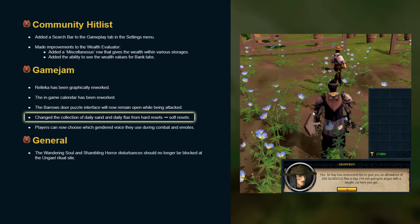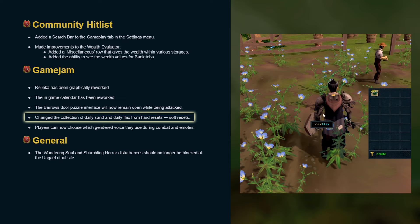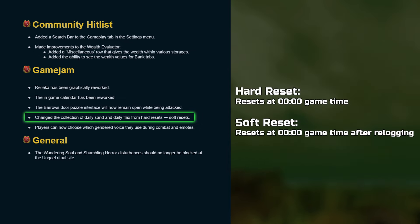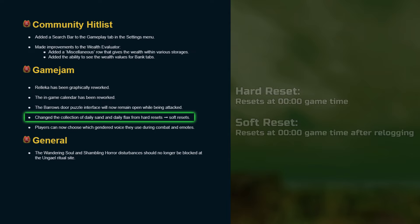The collection of daily sand and daily flax has been changed from a hard reset to a soft reset. Hard reset refers to when a reset like a daily occurs forcefully when the game time hits midnight, whereas a soft reset requires a player to re-log after midnight.